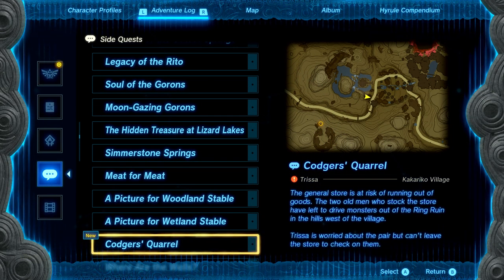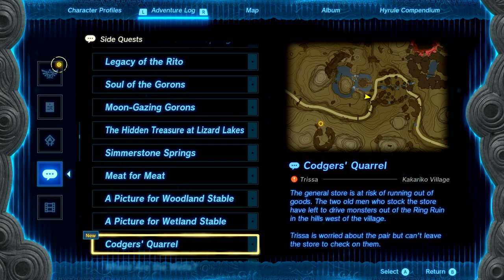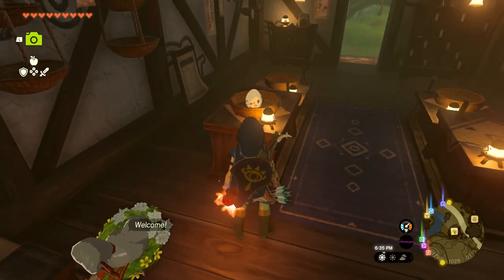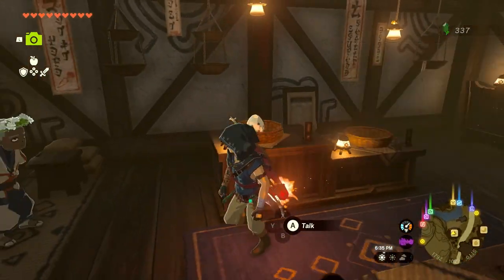The general store is at risk of running out of goods. The two old men who stocked the store have left to drive out monsters from a ring ruin in the hills west of the village. Trissa is worried about the pair but can't leave the store to check on them. It looks like there's only one bird egg left in stock.